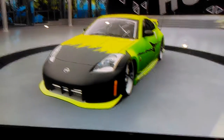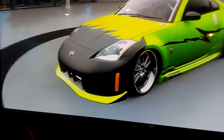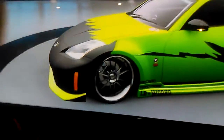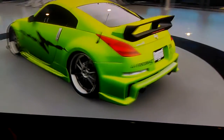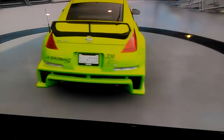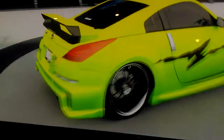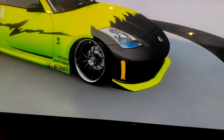Next up is my green and gray 2003 Nissan Fairlady Z. It is stanced out with a bunch of aftermarket parts on it. I think it looks really cool. You can see I've got the LA Performance, JDM, and AEM bumper stickers on it — just a very cool, mean, clean-looking car.